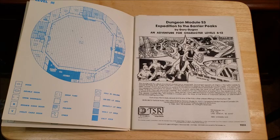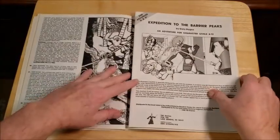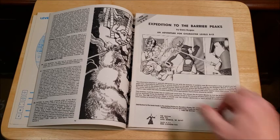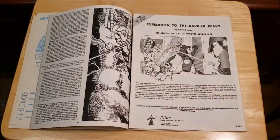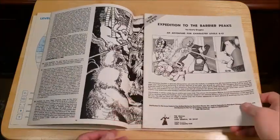Basically the dungeon crawl in this one has you going through all this alien tech. Here's the illustration booklet — this is part of the S series: S3. S stood for special. The idea being that they had a special handout, which was this excellent booklet in the middle with 63 different illustrations in it. This is very much like module S1, Tomb of Horrors, where you show the player characters each of the pictures. I found that very immersive when I DMed — it was nice to just show players, 'here, this is what it looks like.' And this one's even got a special thing in the folio I'm going to show you in a minute.